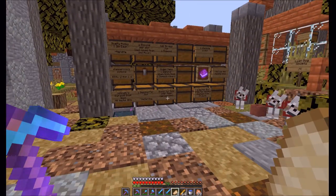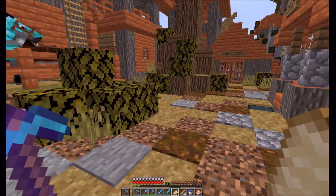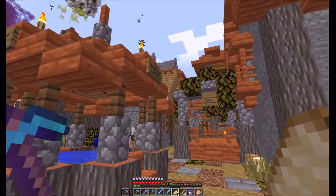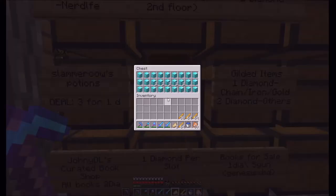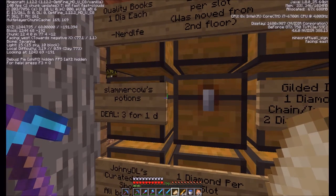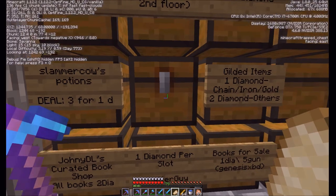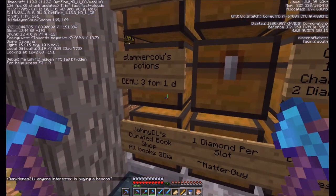Today we are going to be giving away 32 diamond blocks - you heard me right, 32 diamond blocks. We're over in the acacia village and the giveaway is going to be right here. The coordinates are as follows - you can see them in the upper left hand corner of the screen.